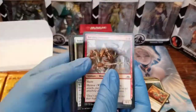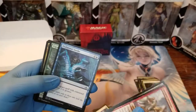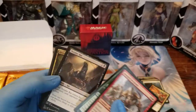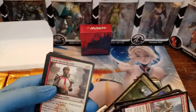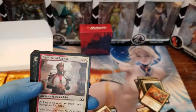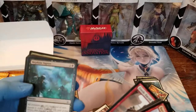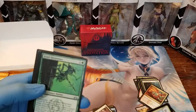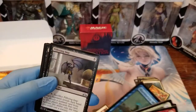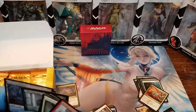So now we've got: Barging Sergeant, 10th District Guard, Disdainful Stroke, Vigor Spore Worm, Burglar Rat, Sonic Assault, Rhizome Lurcher again, Fresh-Faced Recruit — he doesn't realize he just got recruited and is going to end up on the front lines, squished by a giant centipede. Mephitic Vapors again, Blade Instructor, Krull Harpooner, Murmuring Mystic, Pilfering Imp. And our rare is the Blood Operative.